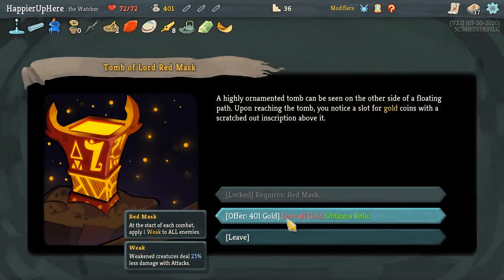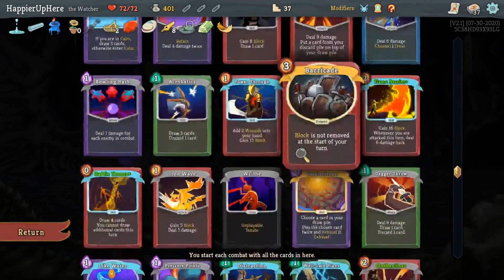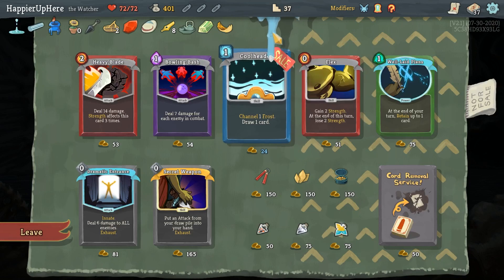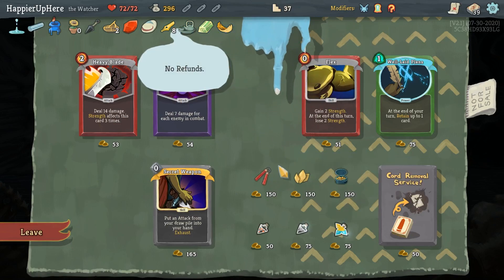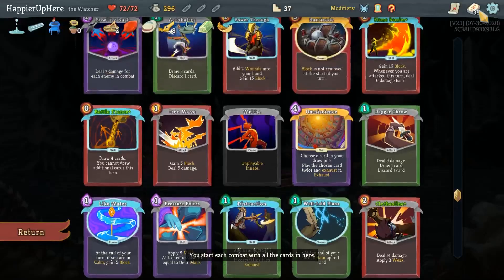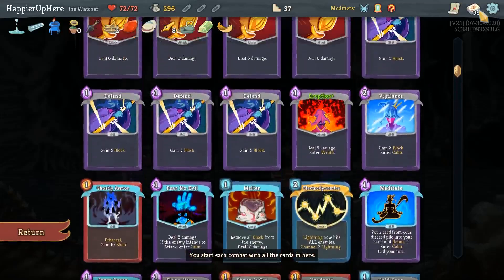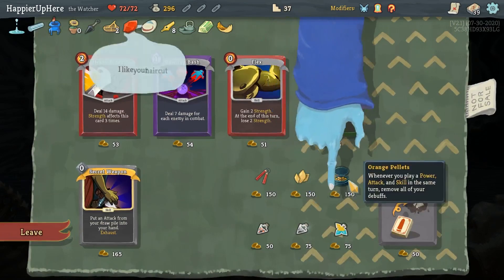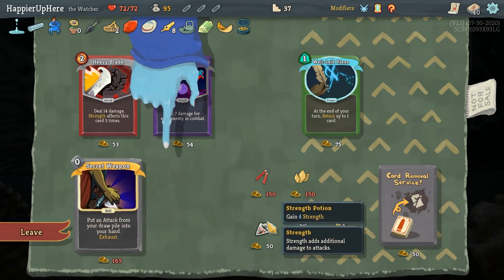I don't think I can lose 400 gold especially since I still have a shop upcoming - I have to reject this offer. Do I need orange pellets? I don't really get debuffs so I don't think I need it. Cool Headed is not a bad idea for card draw - let's take Cool Headed. Let's take Dramatic Entrance. Of the relics - Nunchaku is not bad. I do need some powers for Orange Pellets to work - I have Electrodynamics, Like Water, and Well-it-Plans, so three powers. Orange Pellets - whenever you play a power, attack, and skill in the same turn, remove all debuffs.